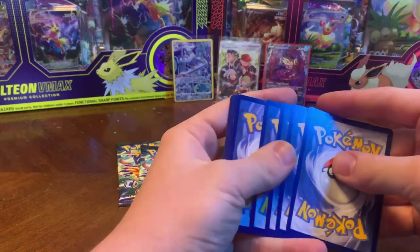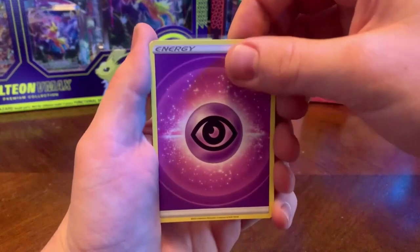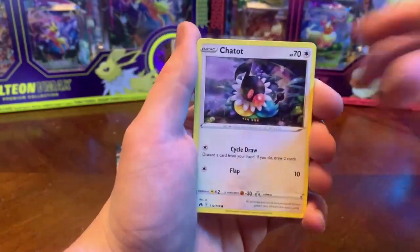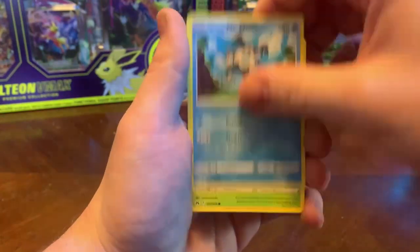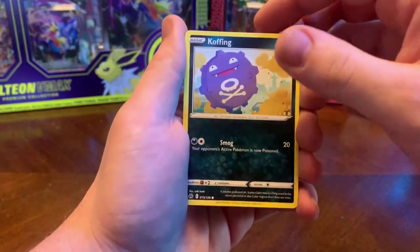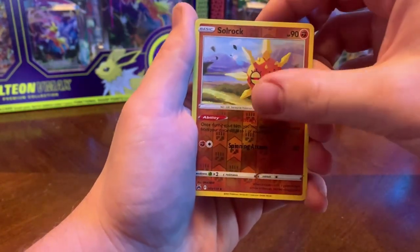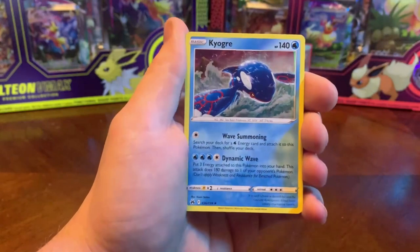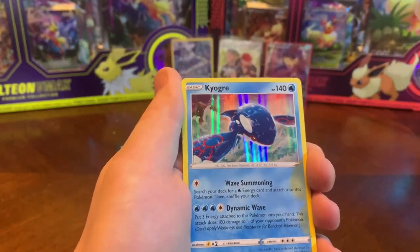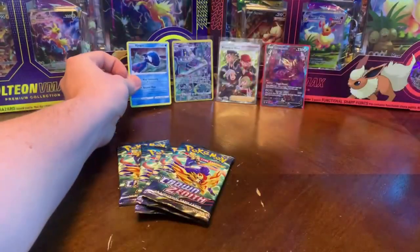Let me know down in the comments if you guys have opened anything and what your craziest pulls are from this set — I am super pumped about it. I'm hoping I can get a few more ETBs from my local Walmart. B-Doof — and the rare is... something holographic — Kyogre! I really like that artwork a lot though. I won't sleeve them but I'll put them in the back.